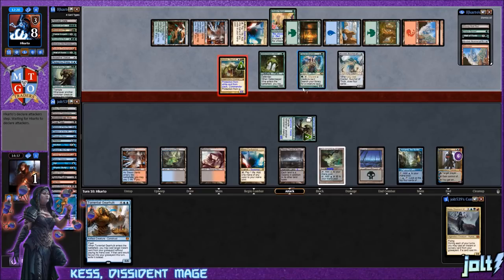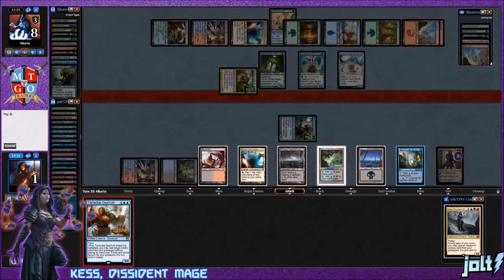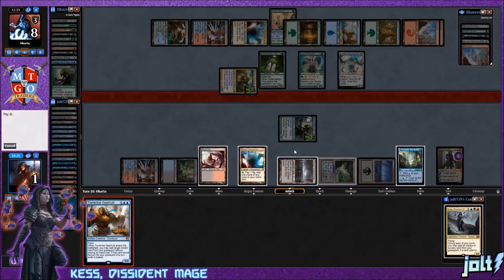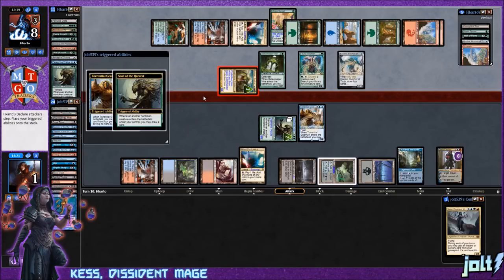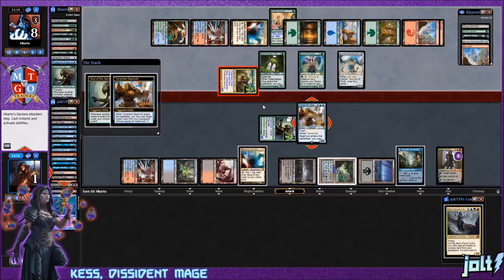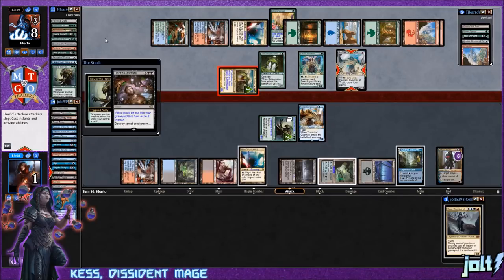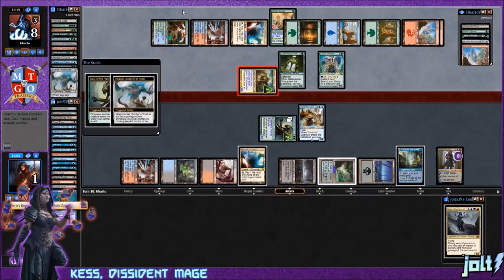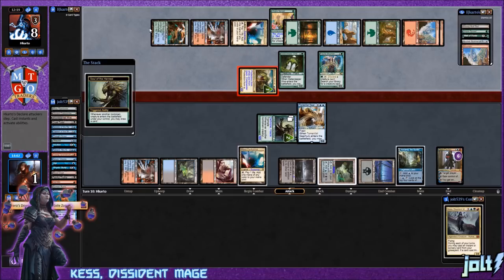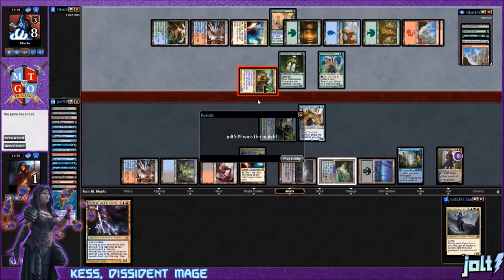Opponent swings at us — let's flash in Torrential Gearhulk: tap blue, tap Search for Azcanta, tap black. Nervously tapping those Mana Confluence lands — really nerve-racking, making sure you don't lose one life. We flash Torrential Gearhulk, draw a card off Soul of Harvest, and target Kozilek, Butcher of Truth with Hero's Downfall. Kozilek gets shuffled back, but opponent did draw four cards. We drew Karametra — and opponent scoops!